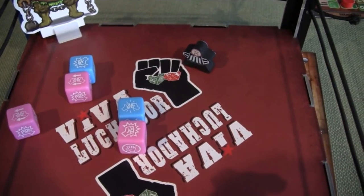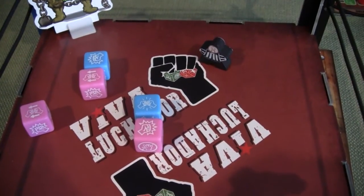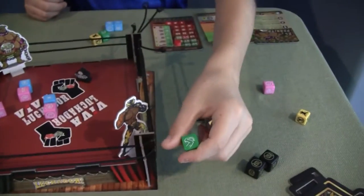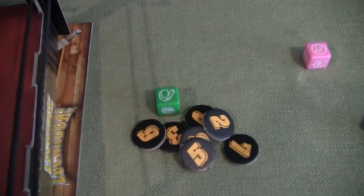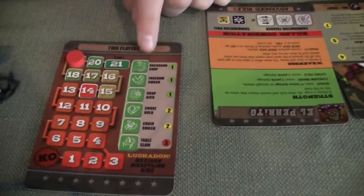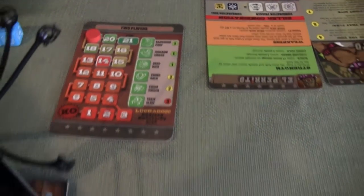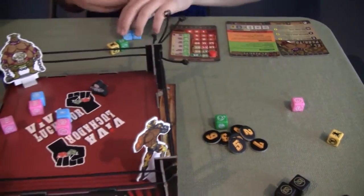I block his punch so nothing happens, but he counters my other punch, which means he hits me back. He rolls his green dice to see how much damage he deals — choke hold, that means I lose two strength. You look on your chart: backhand chop, forearm smash, drop kick, choke hold, chair smash, or table slam. All those can come up if you score a hit, and you get dinged some strength.